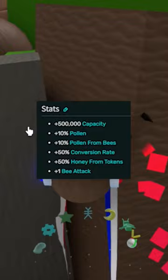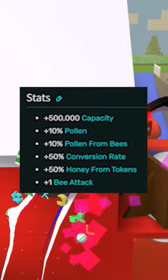10% pollen, 10% pollen from bees, 50% convert rate, 50% honey from tokens, and one bee attack.